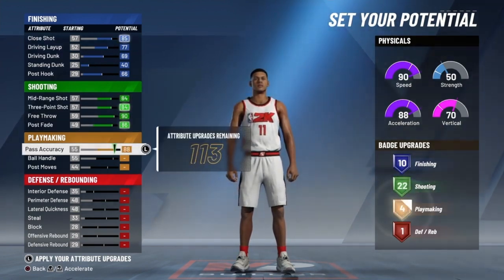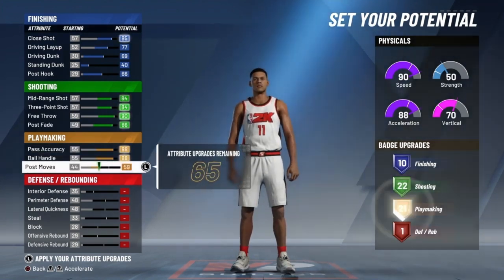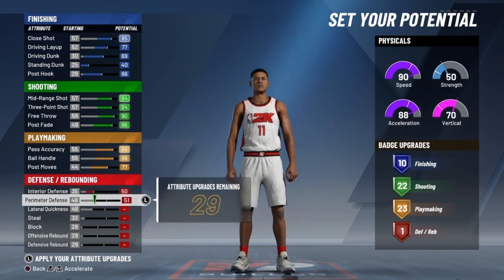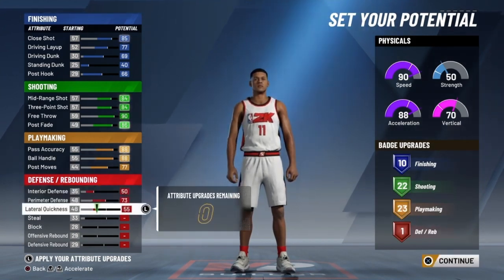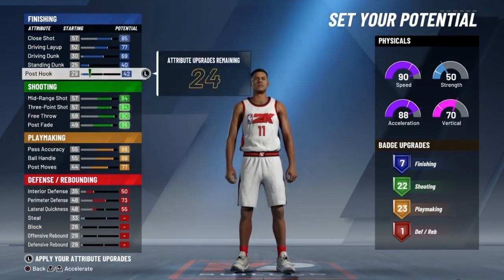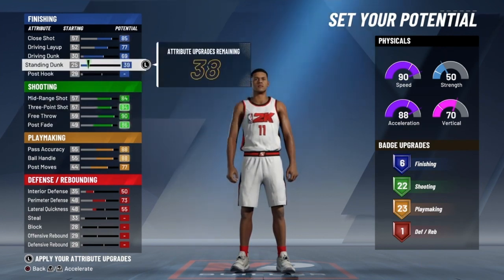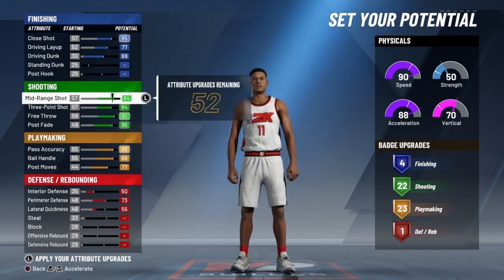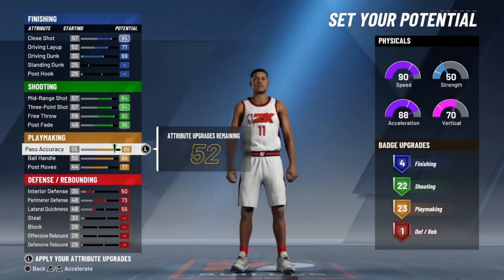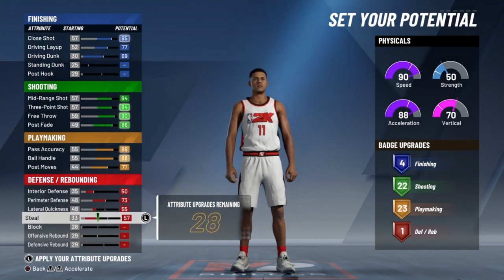Shoutout to my boy La Monster - he's the one who found this build. This is La Monster's build that I'm using in 2K20. He kind of played me though - he said he was making a 6'7 play sharp but then ended up making a 6'6. I stuck with the 6'7 and I love it. That man is the build plug - he knows every good build in the game, so if you need a good build hit up La Monster.